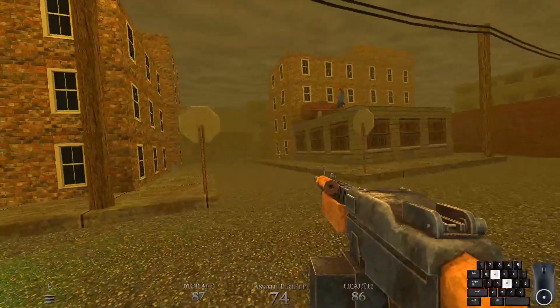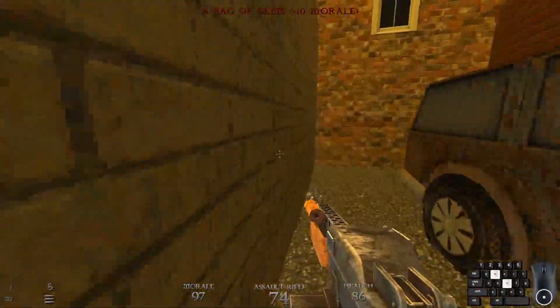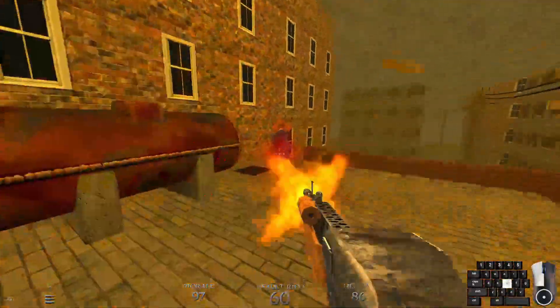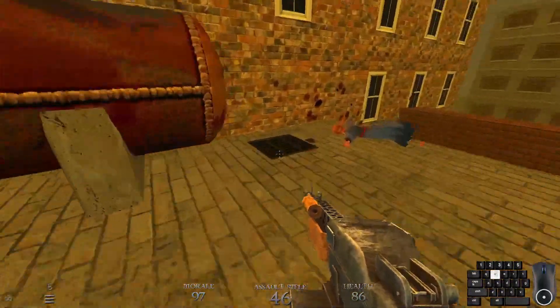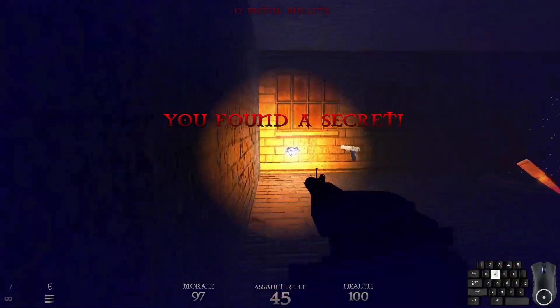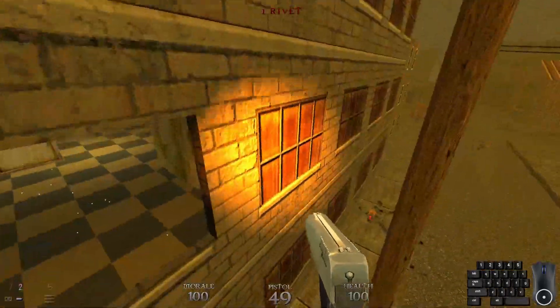I'm gonna go ahead and try and take out that fork maiden as quickly as I can. And while we do that, we can also get secret number two by shooting out this vent and getting some goodies, including a diamond I probably shouldn't have picked up yet. But oh well.